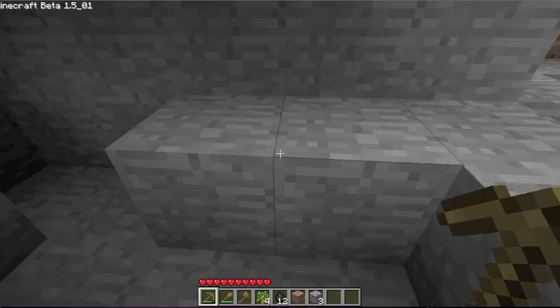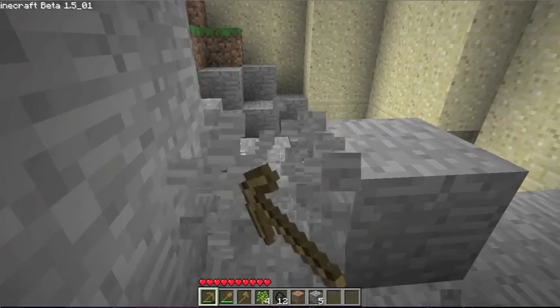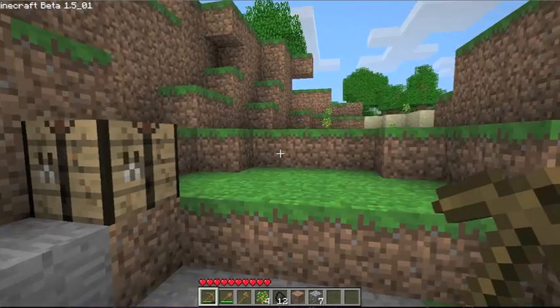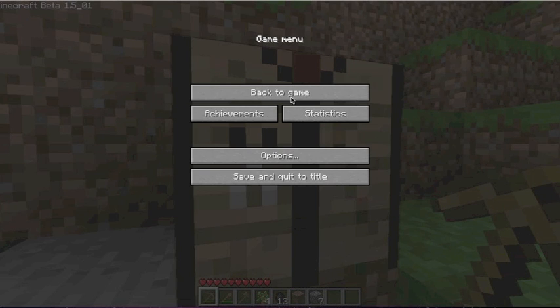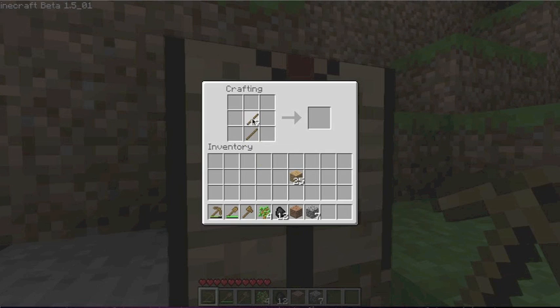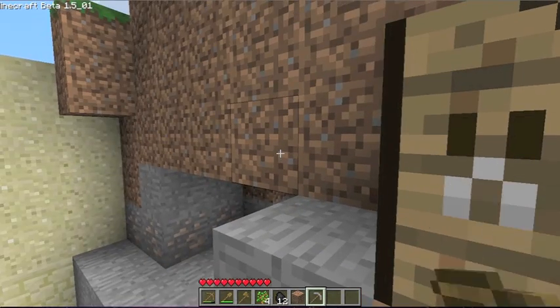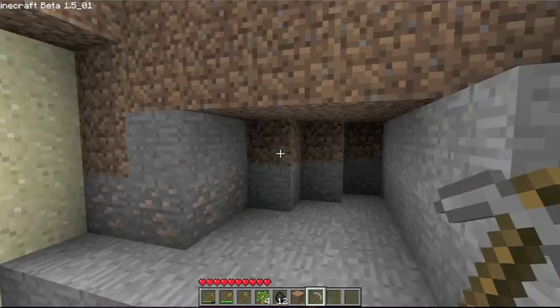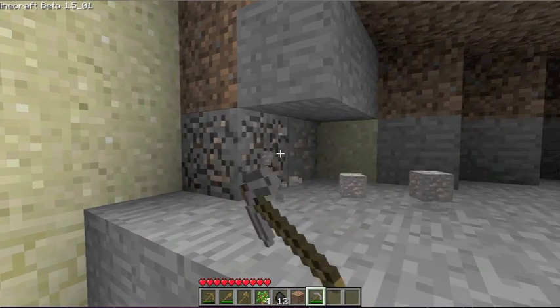Now we're just going to get some cobblestone. If you mine any stone, you'll get cobblestone, which is a different material. We've got enough now and we're going to go back to our workbench. My sister just interrupted us — sorry about that. So you need to make a pickaxe, but stone — cobblestone — this time. Stone is something different, you'll see that in another video. We've made it the same way, and now we're going to get some iron over here. You probably won't have iron unless you're lucky, but we're just going to get it now just in case.